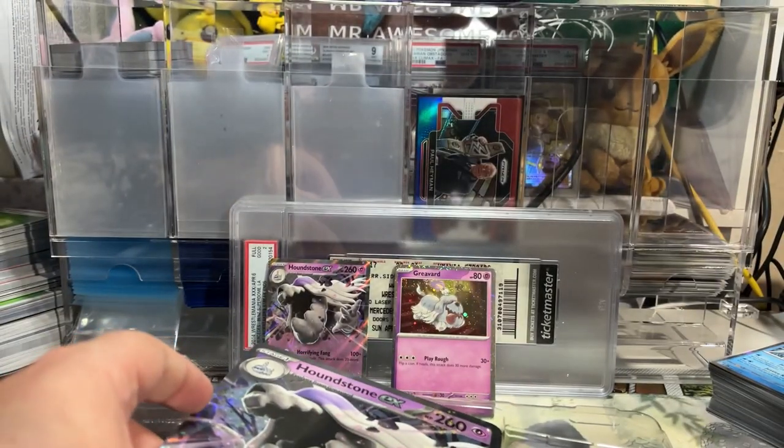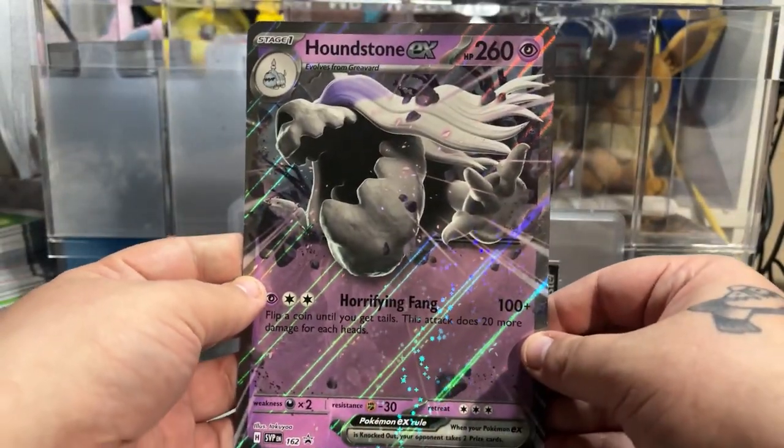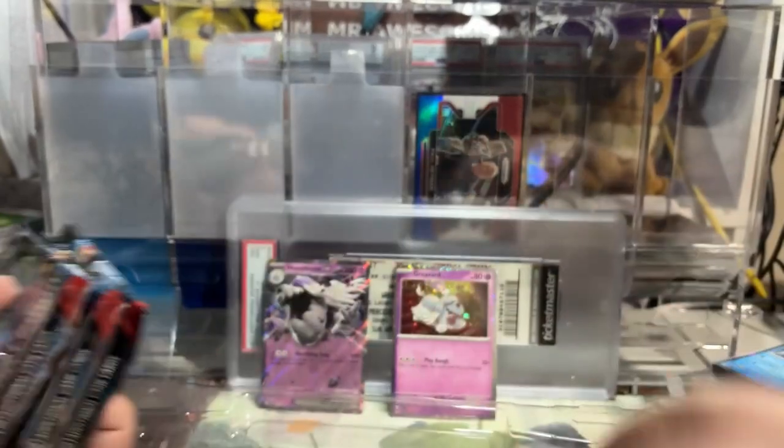You get a code card, which I'll give to one lucky viewer. And then you get your Jumbo card — I don't really collect Jumbo cards, but if you're a Jumbo card collector, those are always nice to have. And then you get four Booster Packs.